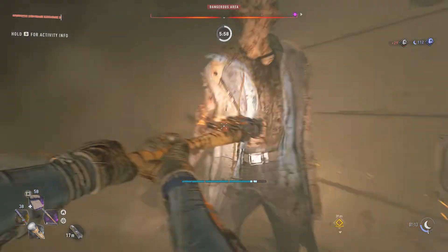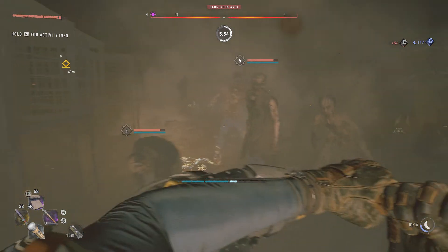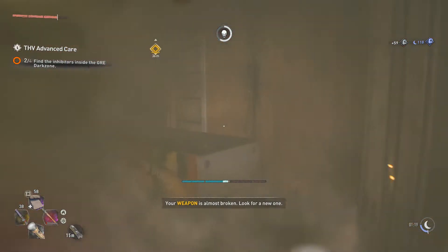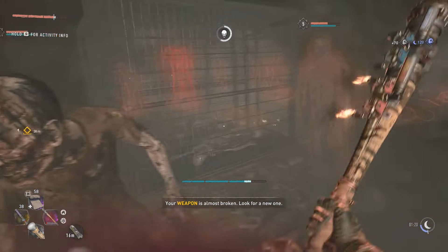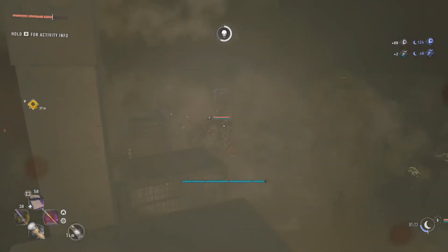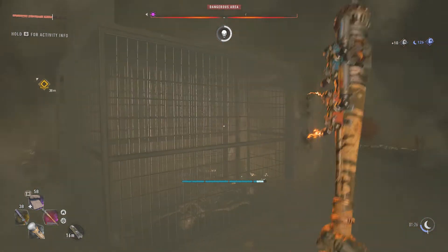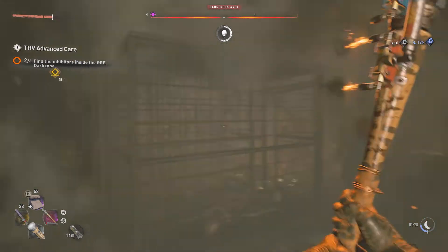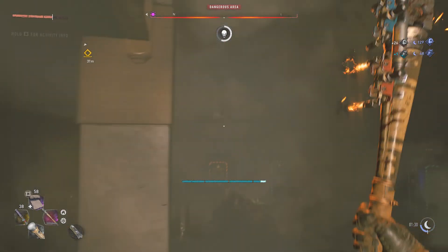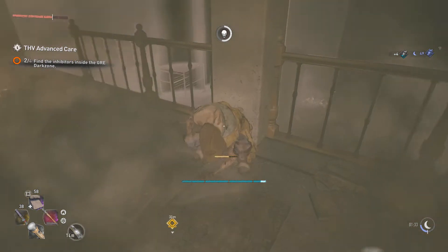This is the bottom floor, which usually means there is going to be a hard enemy here. It might be a goon, it might be a volatile. Yeah, there is a goon there as you can see. It sounds like he is a demolisher, which means he is one of the ones that charges. He will be here no matter if you come during the day or at night, so keep that in mind. I wish I could get eyes on him with my survivor senses but it's not working right now.